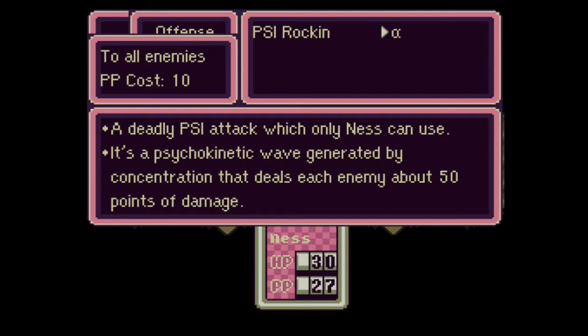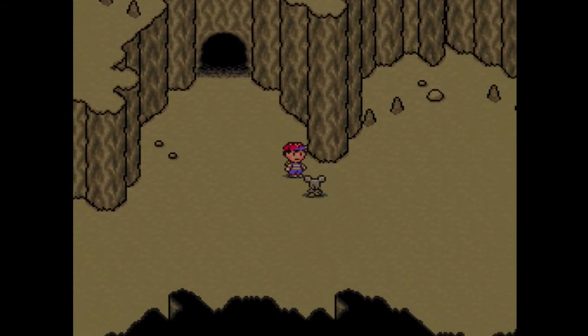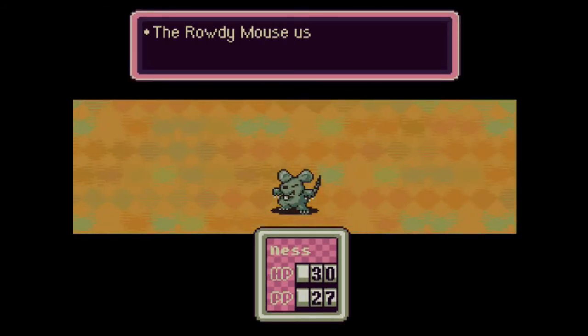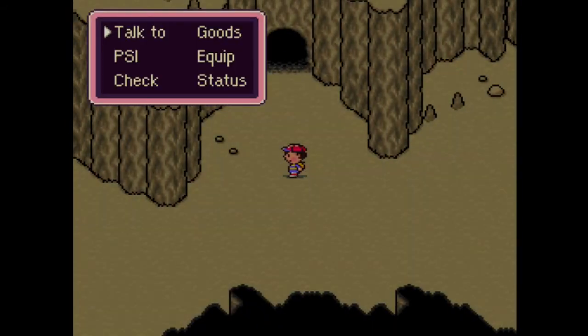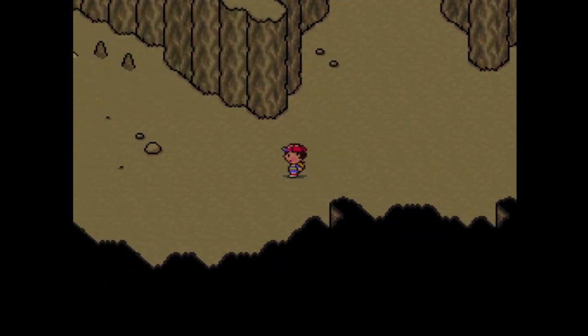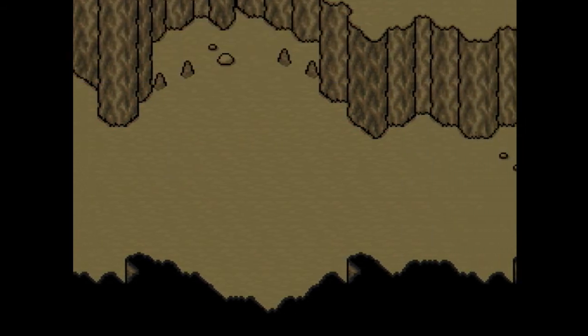PSI Rockin is Ness's signature ability — a psychokinetic wave generated by concentration that deals each enemy about 50 points of damage. If there are any enemy psychic shields on the battlefield it will weaken or possibly destroy them as well, so it's a really good attack. It destroys most enemies you'll face this early on and is an area-of-effect ability attacking every enemy you see. It has a PP cost of 10, which is a major drawback, but it's really nice to get. I forgot — I need to go back and get hamburgers. I actually need hamburgers right now for the upcoming battle.